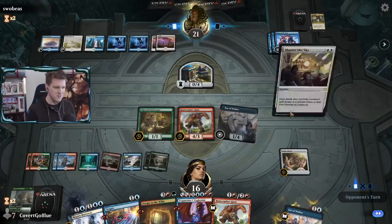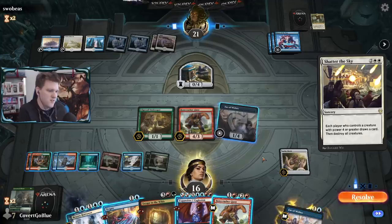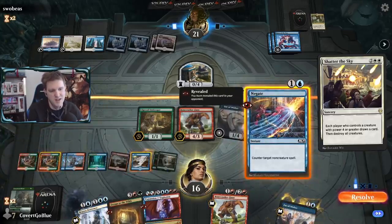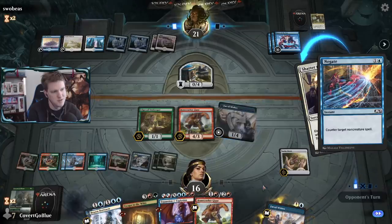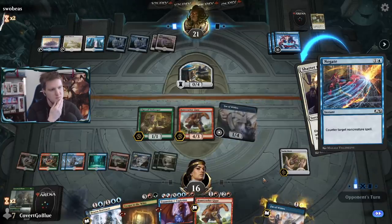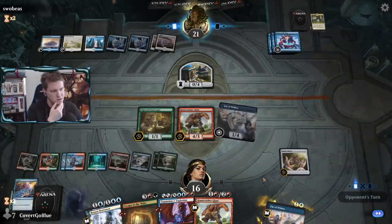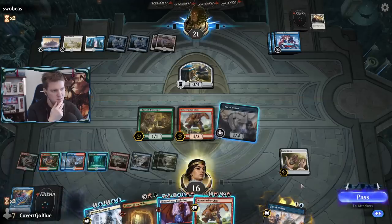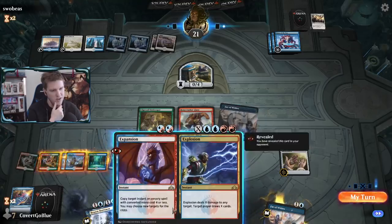What's the play? Shatter the Sky. Is it worth fighting over this board? I don't think so. But it might get my opponent to cast an Absorb if I go for Negate - then I get Escape to the Wilds, rebuild, and possibly resolve more Clovers. There are not many wrong ways to eat this Reese's. The opponent doesn't want to fight the counter fight because they know I'll win - I have Expansion Explosion.